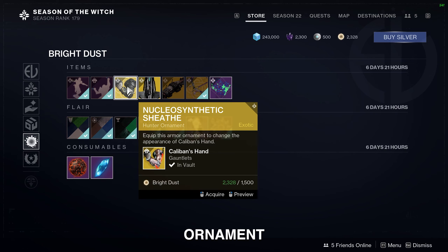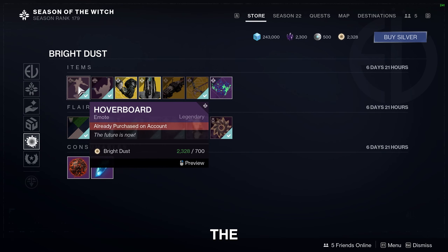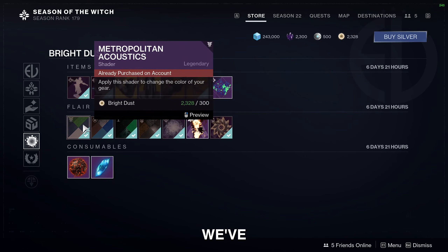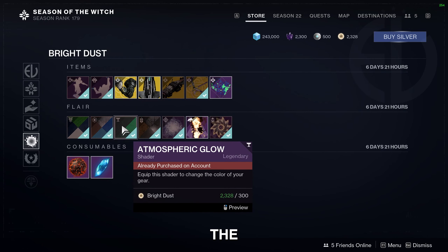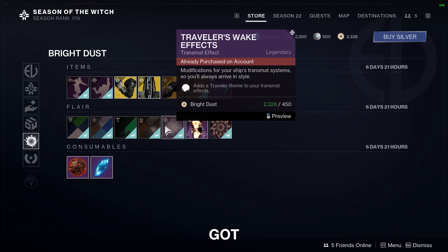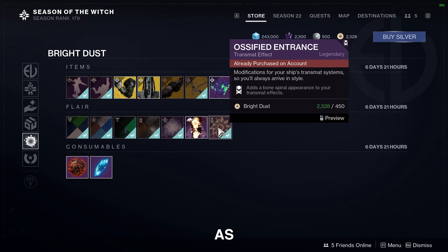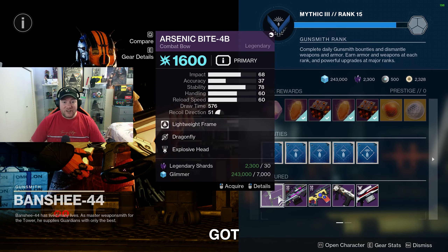We've got the ornament for the Caliban's Hands, the Glow Stick Dance emote, and the Hoverboard emote — I picked both of these up because I think they're pretty awesome. We've also got the Metropolitan Acoustics shader, Chrome Stock shader, Atmospheric Glow shader, Time Honored shader, the Traveler's Wake effect, the Up in Smoke effect, and the Ossified Entrance effect.